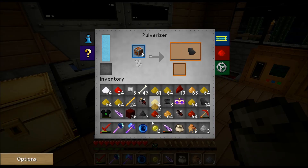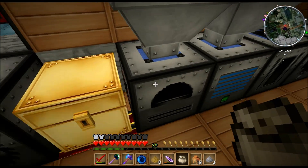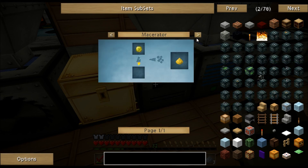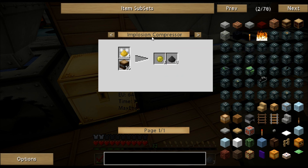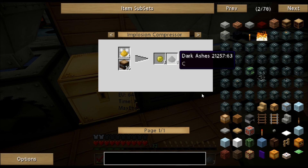Polarized iron — probably from the pulverizer. Let me just get that coal out of there. What was that blob? Yellow Garnet. What is Yellow Garnet? I can make Yellow Garnet dust. And we can use the dust in an industrial centrifuge to get some more unknown dusts, or put it in an implosion compressor to get Yellow Garnet and dark ashes. And I can make fertilizer.